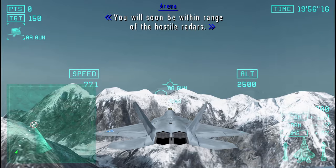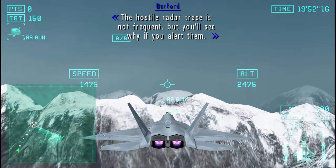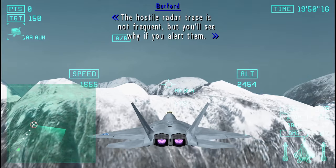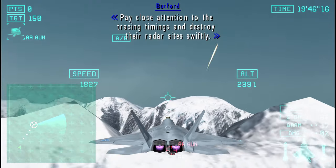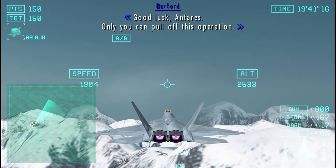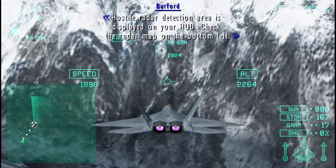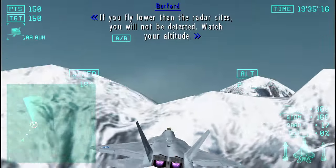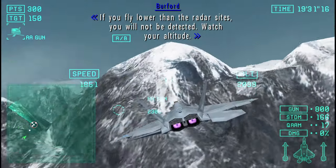You will soon be within range of the hostile radar. The hostile radar trace is not frequent, but you'll see why if you alert them. Pay close attention to the tracing titans and destroy their radar sites swiftly. Only you can pull off this operation. Hostile radar detection area is displayed on your HUD. Check the radar map on the bottom left. If you fly lower than the radar sites, you will not be detected. Watch your altitude.